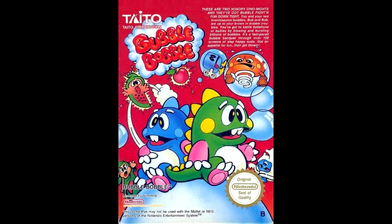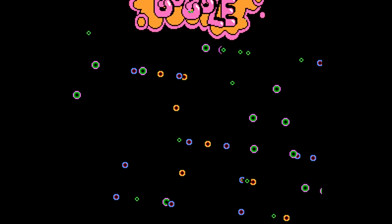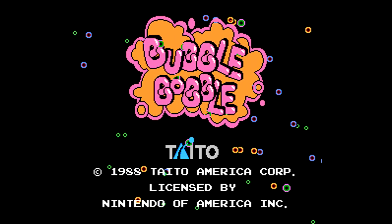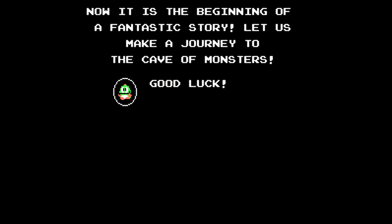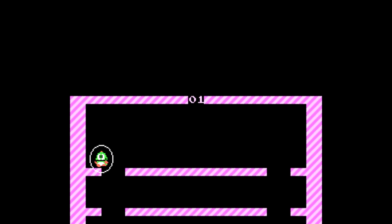Welcome to another edition of Play It Through. This edition is Bubble Bobble, brought to us by Taito — one of my all-time favorite games and one of the best co-op games available on the NES. Bubble Bobble was originally released in arcades in 1986 and saw many ports to many home consoles and computer systems, but the one that's most memorable is the one on the original NES. So here we go with Bubble Bobble for the Nintendo Entertainment System.